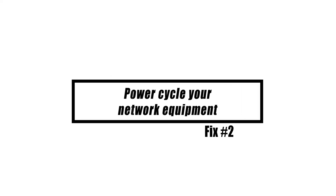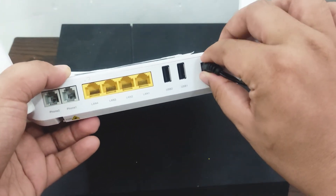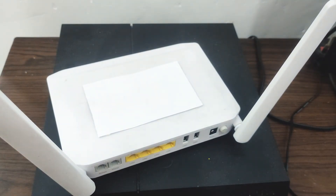Power Cycle Your Network Equipment. The internet connection must be tested to confirm that it satisfies the requirements for online gaming. If the speed is less than 5 Mbps and much below the subscription plan you selected, consider restarting the modem by removing the power cable for at least 10 seconds to refresh the connection. You may also connect the console or PC straight to a modem to have a better and more consistent connection to play the game online.